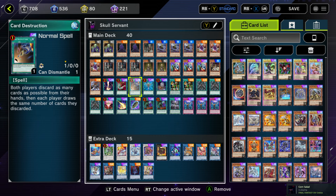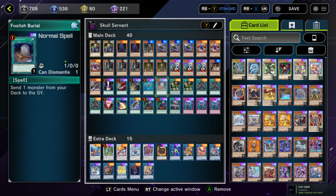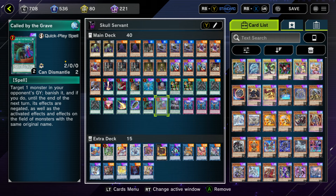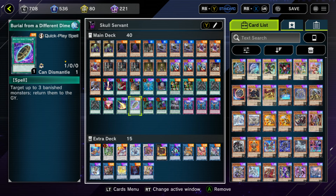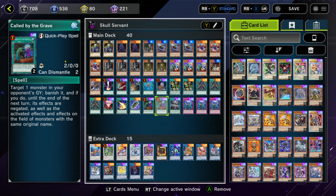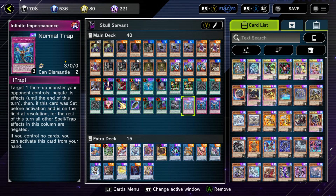For spells I run: 1 Raigeki, 1 Harpie's Feather Duster, 1 Card Destruction, 1 Monster Reborn, 1 Foolish Burial, 2 Reasoning, 3 Dark World Dealings, 1 One for One, 1 Lightning Storm, 1 Burial from a Different Dimension, 2 Conquering the Graves, 1 Forbidden Droplet. For traps I run 3 copies of Infinite Impermanence. A pretty basic going-second spell and trap package.